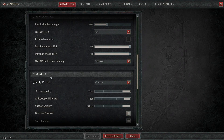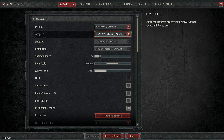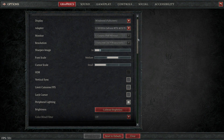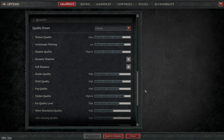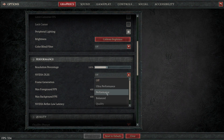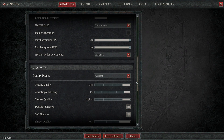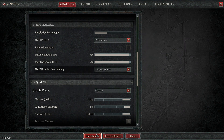So, if you are an NVIDIA user — in this case I have a 47 Ti — I am testing this so you guys don't have to. What you're actually going to want to do is turn on NVIDIA DLSS. I like to do Performance and low latency, enabled plus boost.